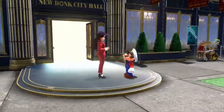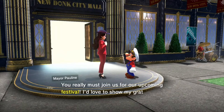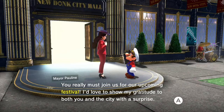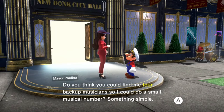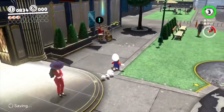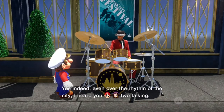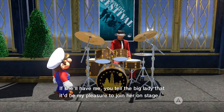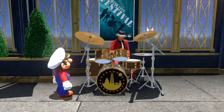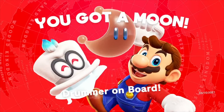We'll get one more power moon and then end it for today. Pauline says New Donk City really means the world to her and she can't thank Mario enough. She wants him to join them for the upcoming festival and show her gratitude with a surprise — she asks if he could find four backup musicians for a small musical number. Here we have a drummer who says that even over the rhythm of the city, he heard them talking. It's been a long while since he was able to be part of the city's festival, but he'd be happy to join her on stage. And we got another story moon — drummer on board.